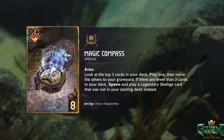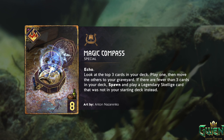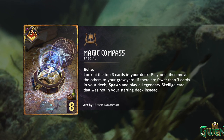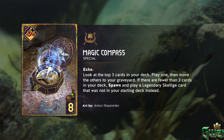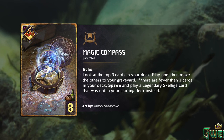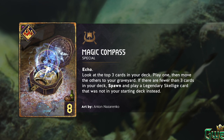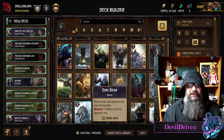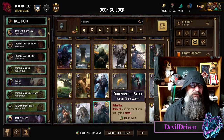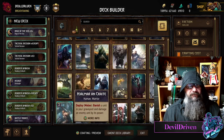If there are fewer than three cards in your deck, spawn and play a legendary Skellige card that was not in your starting deck instead. So there's going to be a lot of good options here. Imagine getting a Herald off this - imagine getting Fakusha, another Melusine, even Arnegad. Dire Bear - ouch if you're a boost friend and you don't have this originally in your deck. Getting another Defender can be huge.